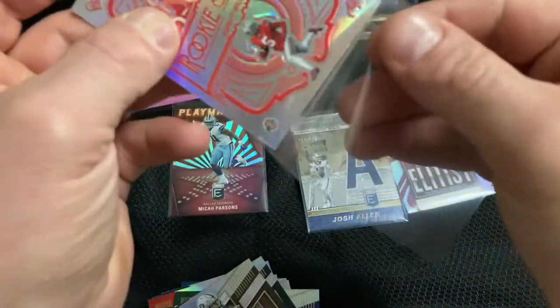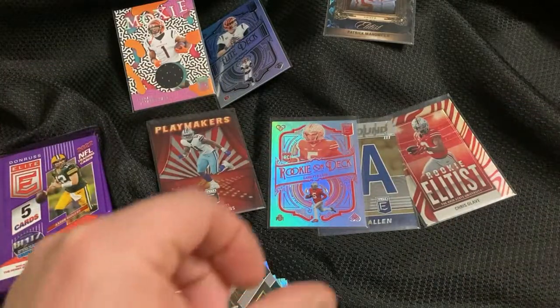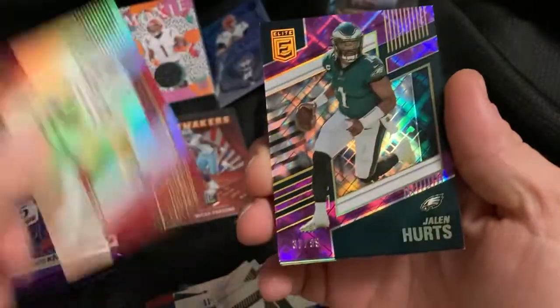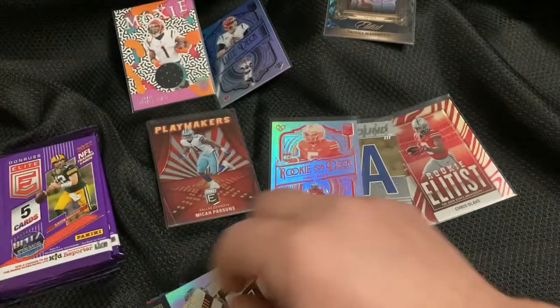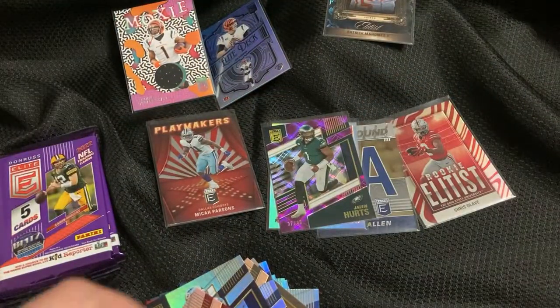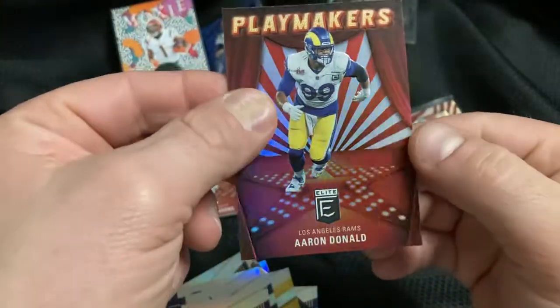Always good hits in this product, even the inserts. Let's see what we got here — Prescott, Samuel, Jalen Hurts — that's nice — purple to 99. Smith and McLaren. Next pack: Najee, Townie, Matt Ryan, and another Playmakers — Aaron Donald.